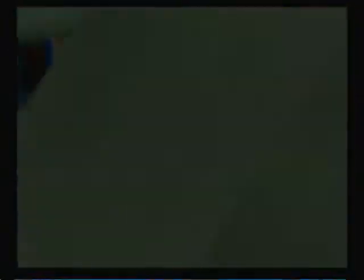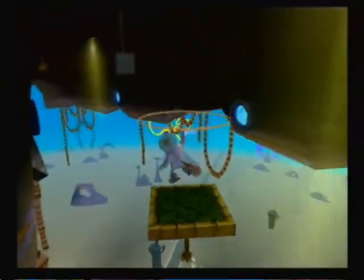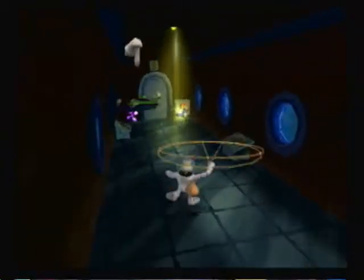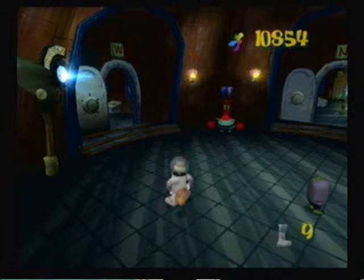Now remember how that south door right there is mocking you? Well, there is a solution to get in there. What we need to do is — I already showed this in a previous recording, but I actually lost all the socks from it. We just need to head on over here to where you got that first golden special. Use Swingin' Sandy — and I missed. Now we go over here, open this little gap, kill the enemy, get the sock in. Now we can open the south door. So yeah, there you go — sock number five.